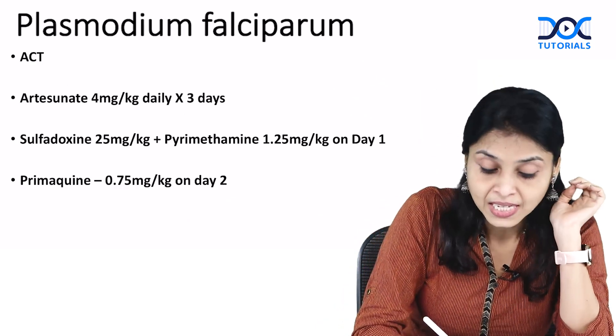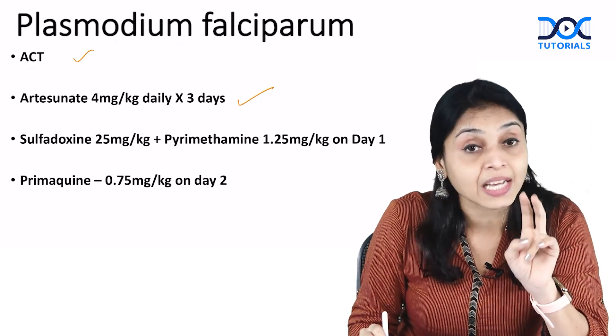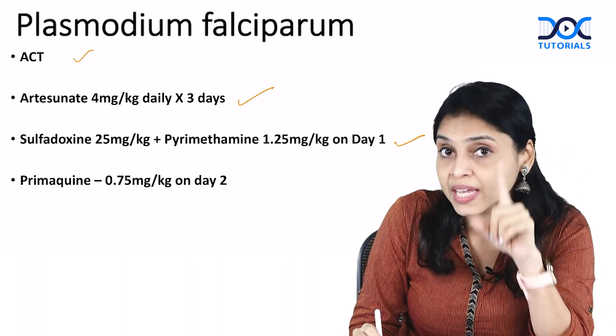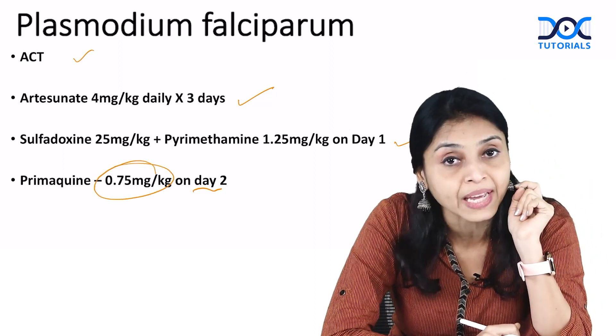For Plasmodium falciparum, the drug of choice is artesunate combination therapy, where artesunate is given for three days and the sulfadoxine-pyrimethamine combination is given only on day one. For primaquine, there is no relapse, so you give a single dose of primaquine on day two, but at a higher dose of 0.75 mg per kg.